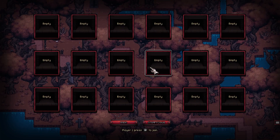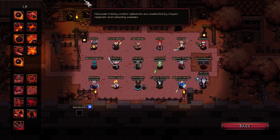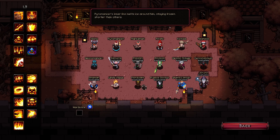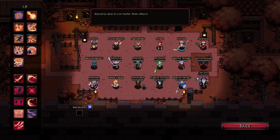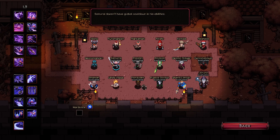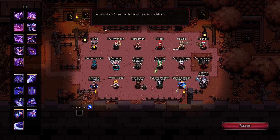I'm going to hit play local and find out what it's about. I've got a controller here just in case. Okay, so we can choose multiple characters. Vikings also attack boosts ability damage, 5 stacks maximum. Pyromancer's inner fire melts ice around him. Marksman is the rogue, I'm guessing. Pirate has a 5% increased chance to find better loot — that's quite nice. Nomad is able to run faster. Redneck: every drink is a good drink. These ones are exclusive — Samurai doesn't have a global cooldown on his abilities, interesting.